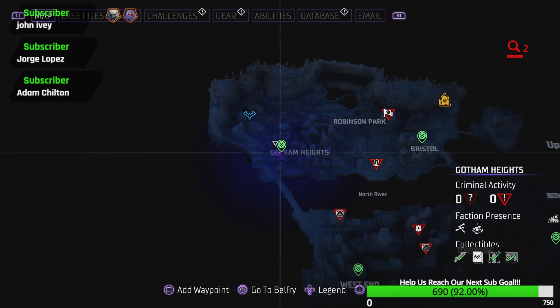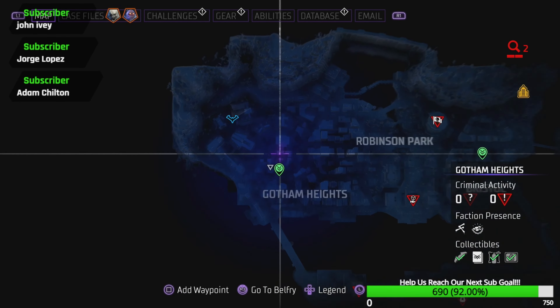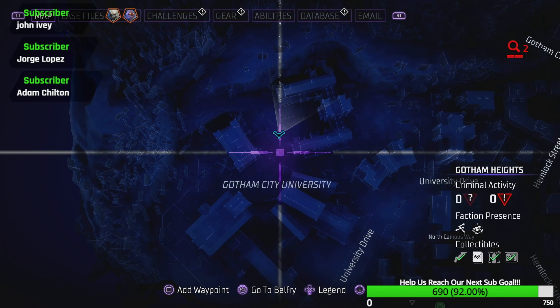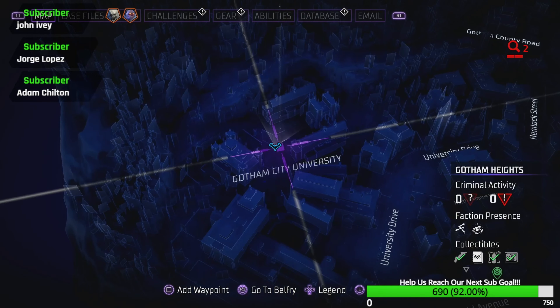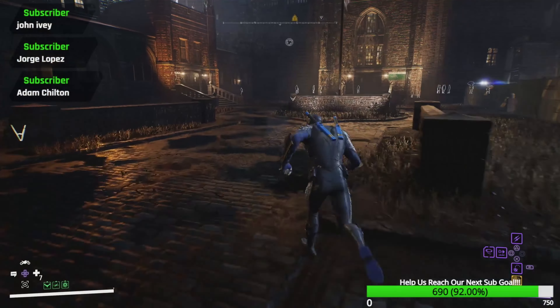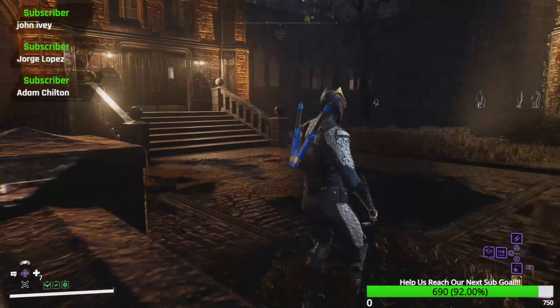We're going to be starting in the top left of the map of North Gotham. We're going to Gotham Heights and we're going to start all the way over at Gotham City University. The first one is going to be right here in this yard. You'll see these little symbols — upside down A's is basically what they are.